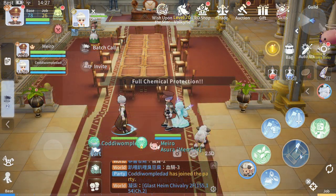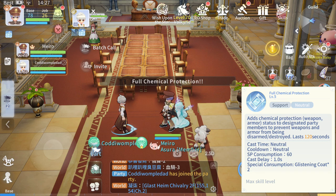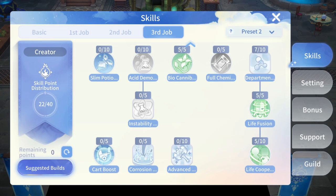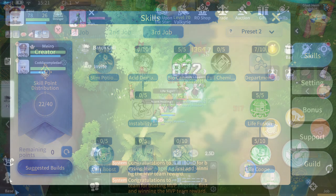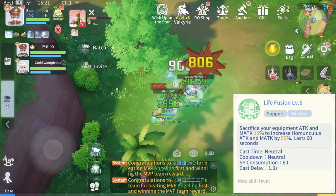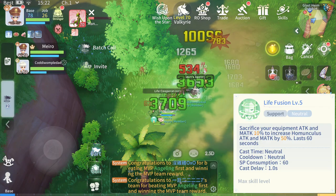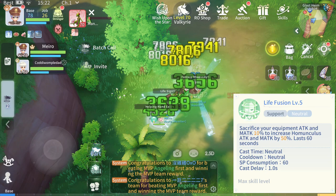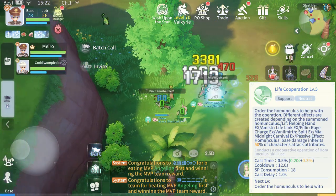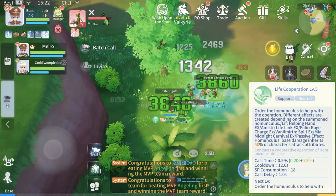And we have Full Chemical Protection. The Creator can now protect both armor and weapon of allies using one skill. For the Homunculus skills, we have Life Fusion, which increases your Homunculus stats, and Life Cooperation, which allows your Homunculus to use their other skills.